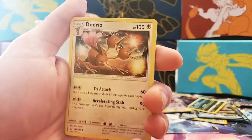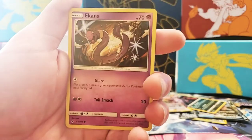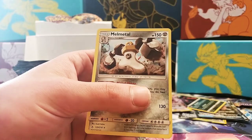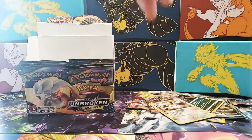Next pack: Samsonoak, Porygon 2, Dodrio, Porygon, Darmaka, Caterpie, Cottonee, Ekans, Wigglytuff Reverse Holographic Rare, and Melmetal Holographic card — so I don't have a holo of that, so that's cool.